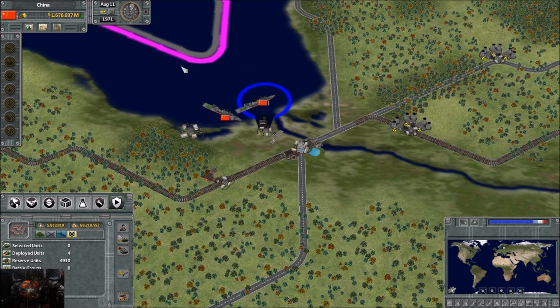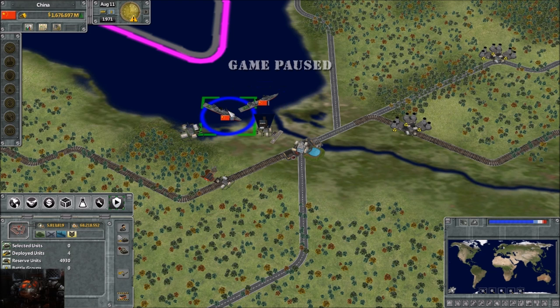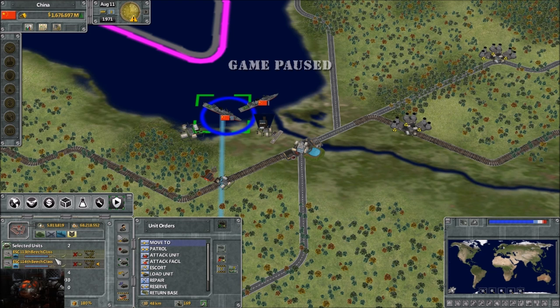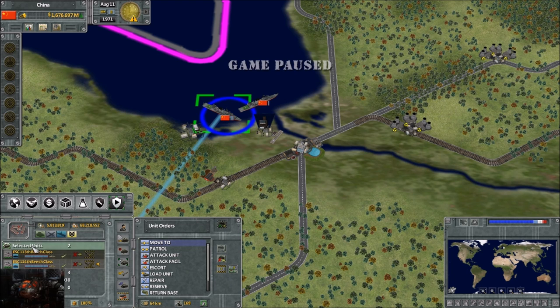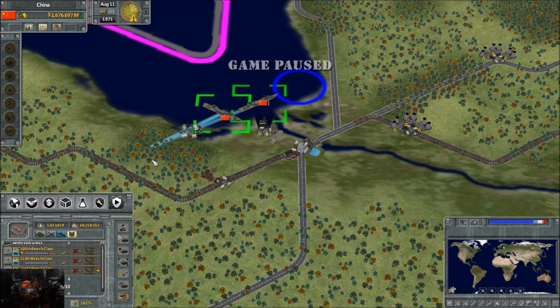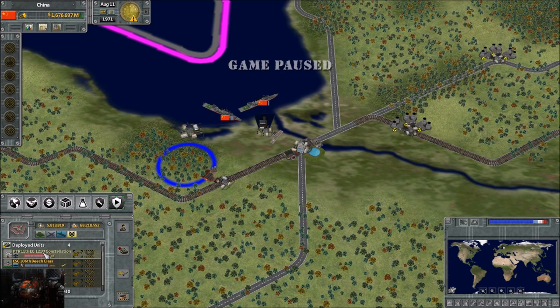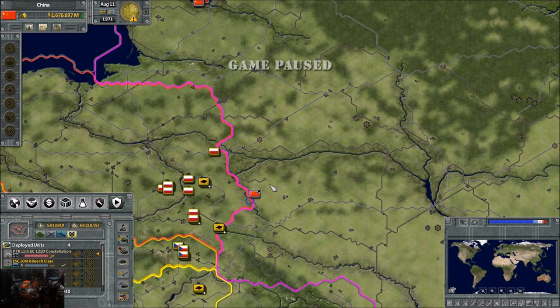We'll move him out of the way to show here. We can select him - since he's only by himself, the selected units panel shows him by himself. These beach class here, if we select one, it will show us that there's two there. It kind of shows you where troops are piled. Below this is deployed units, which shows how many units are currently active in your military. Right now we have three beach class and a constellation class - basically like an AWAC - which I'm using for early warning.